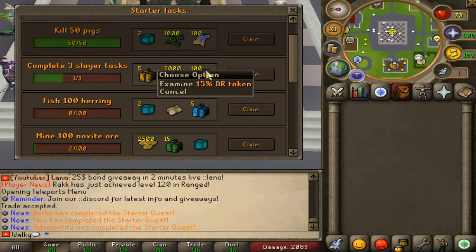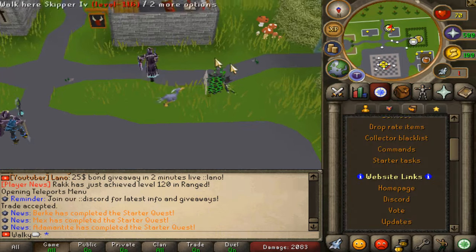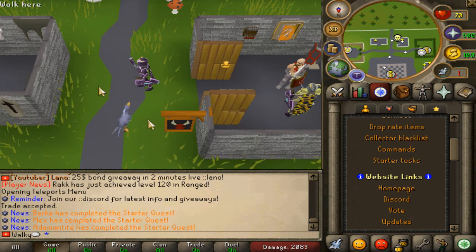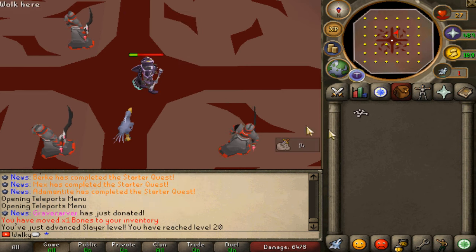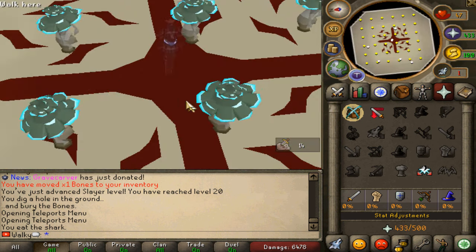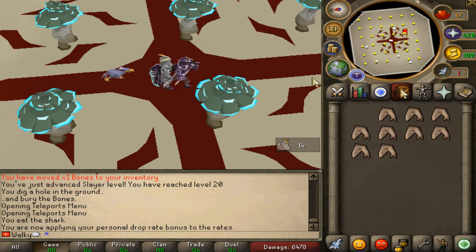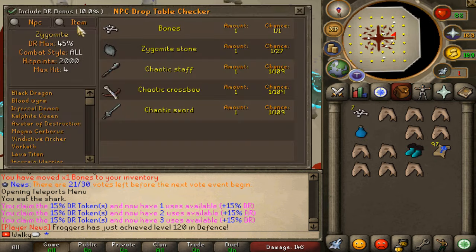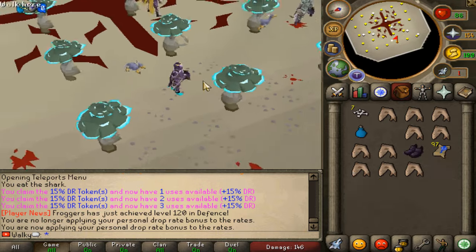Going to grab a slayer task - we have to kill 15 void walkers. These enemies are actually a bit too tanky right now and I need some upgrades. That took way too long for one kill. Just got a bane weapon as an upgrade. Zigomit is the way to go - the drop rate is 1 in 120, which is going to take a minute. Used my drop rate token so I should have 30% drop rate now - need as many upgrades as possible.